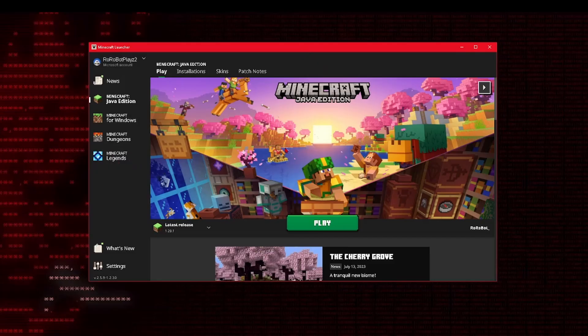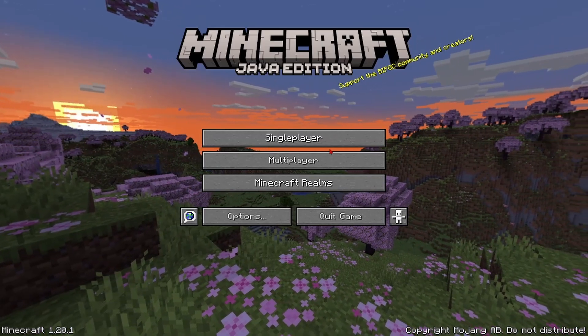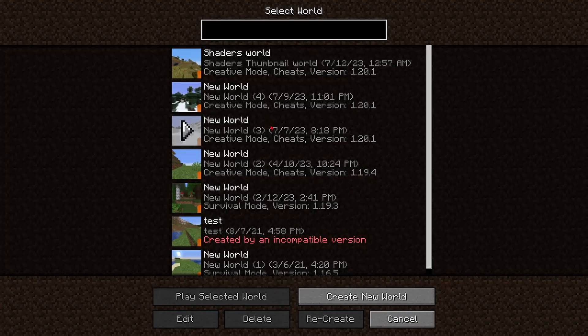So the first thing you're going to want to do is launch Minecraft. I'm using the latest release, which at the time is 1.20.1, but this process will work in any version of Minecraft as long as you and whoever you're playing with are both in the same exact version. Once you've loaded into the game, the first thing you're going to want to do is load up into a single player world.